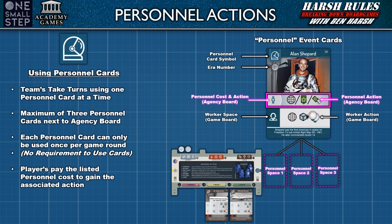In phase 5, teams take turns using one of their personnel cards beside their agency board. Each team can have a maximum of three of these cards, and a personnel card can only be used once per round. However, there is no requirement to use personnel cards during this phase — when it's their turn, they have the option to pass to the other team. When a player pays the personnel cost on the top row of the card, they gain that row's action, which is immediately carried out. Continue this process until all cards have been used or both players have passed.